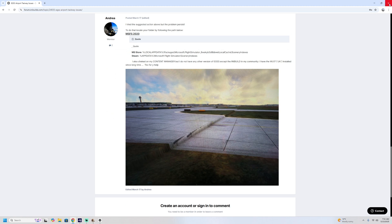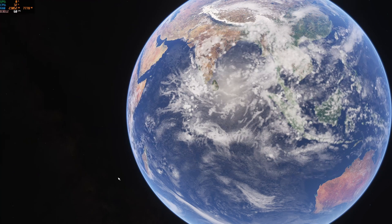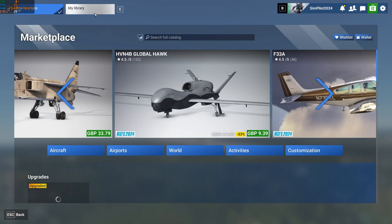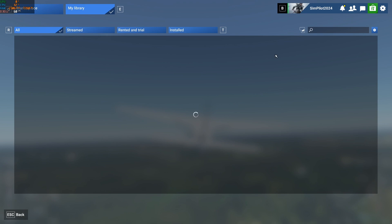However, I have managed to find a fix, and it's a really straightforward fix. What we need to do is head into Microsoft Flight Sim — you can still have the scenery installed, that's absolutely fine. All you want to do is go onto the main page of Microsoft Flight Sim 2024. Go to the Marketplace tab, click on that, and then go to My Library, which is basically your content manager for the whole of Flight Sim.